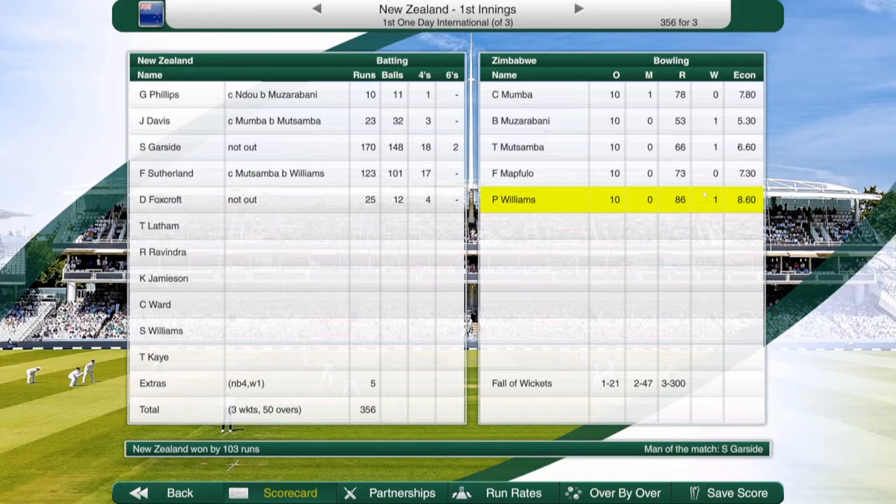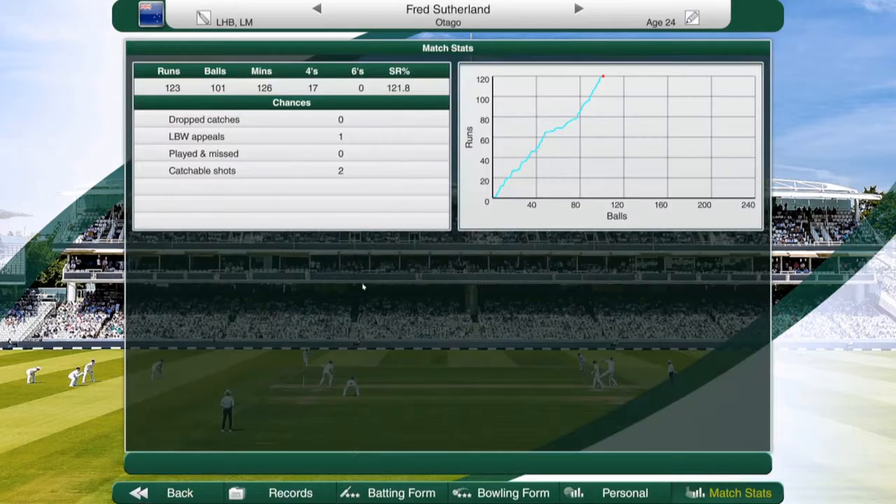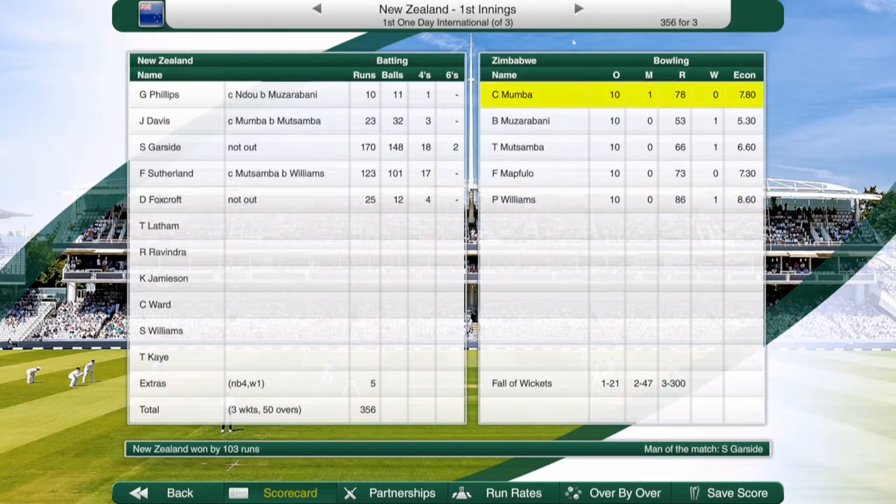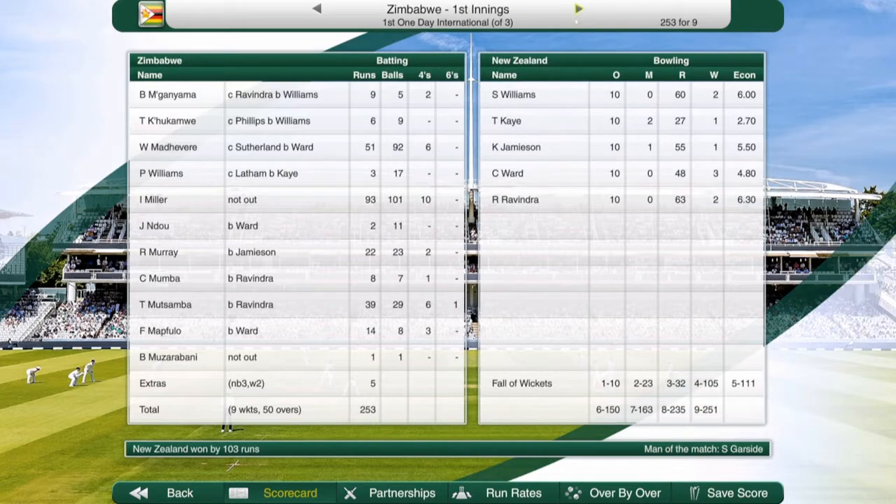The one day international: 356 for three with Gazso top scoring with 170, but Fred Sutherland bringing up another hundred. Fred's average has crept over 40 now, it's getting better all the time. What a career that looks like at the moment - at 24 he can play another 10 seasons. Zimbabwe 253 for nine with K one for 27 and Williams two for 60.